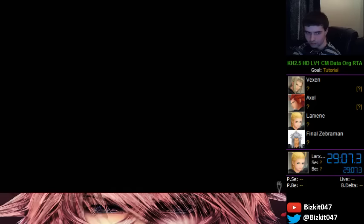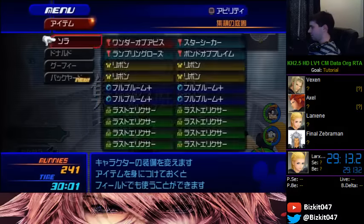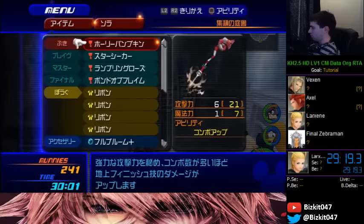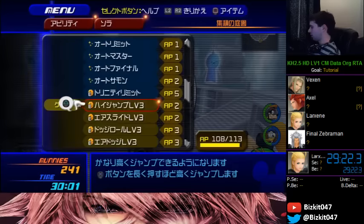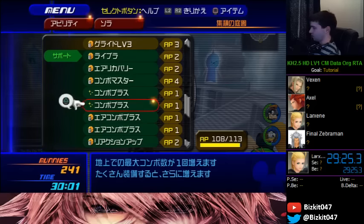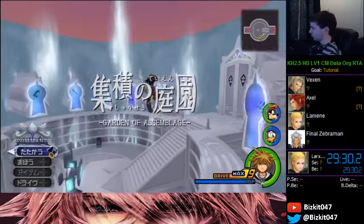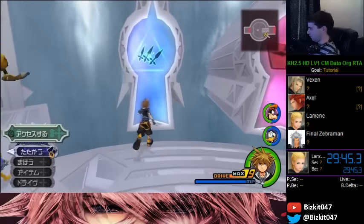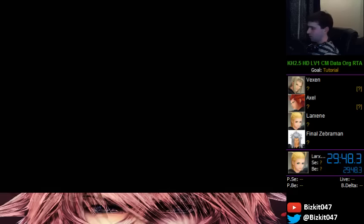Next we've got Larxene. I haven't died yet but I probably will trying to explain this fight. The best keyblade is easily Decisive Pumpkin for this, and no combo pluses. Larxene is a rough data fight — she opens with an immediate thunder attack that can easily kill you at level 1 if you don't reflect or dodge. The easiest way to open is to double reflect, moving a little bit forward before it.